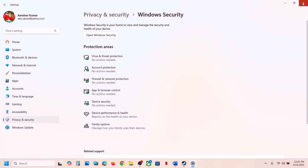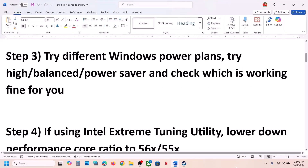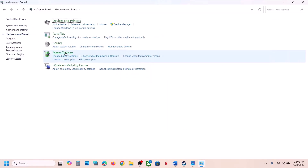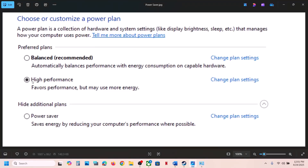Still not working? The next step is to try a different Windows power plan. Type Control Panel in the Windows search box, go to Hardware and Sound, then Power Options. Try High Performance first, launch the game and check. If that doesn't work, try Power Saver, then Balanced — check which one works for you.